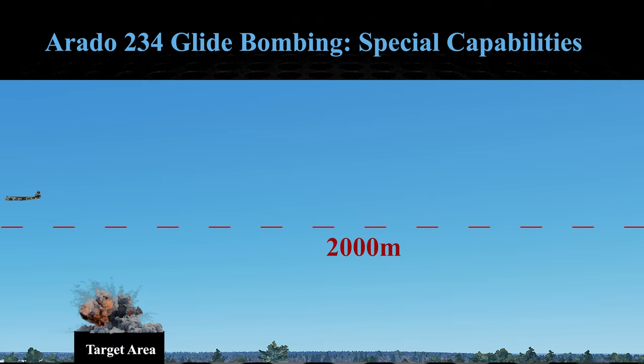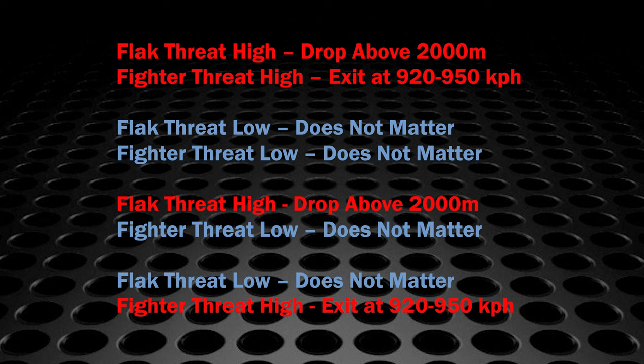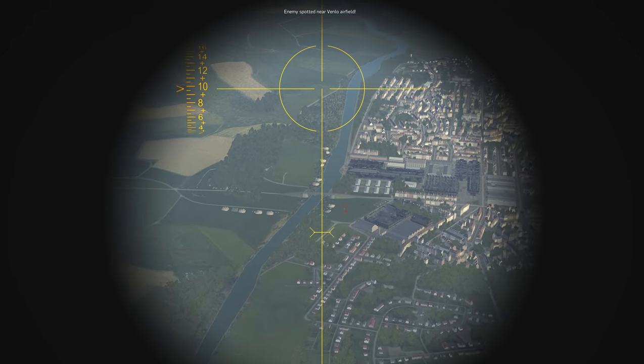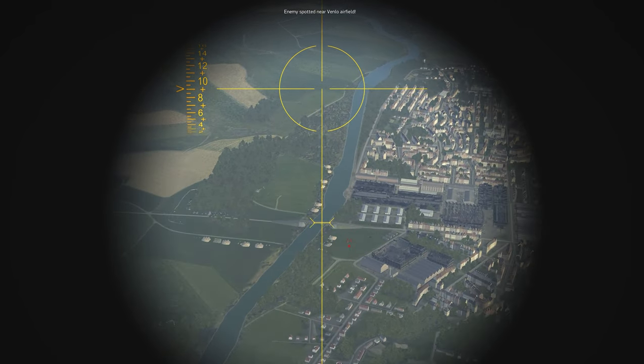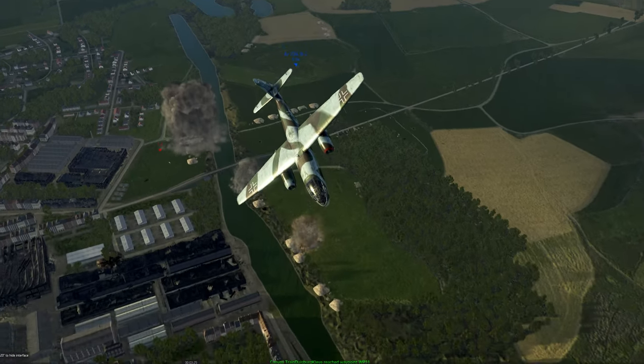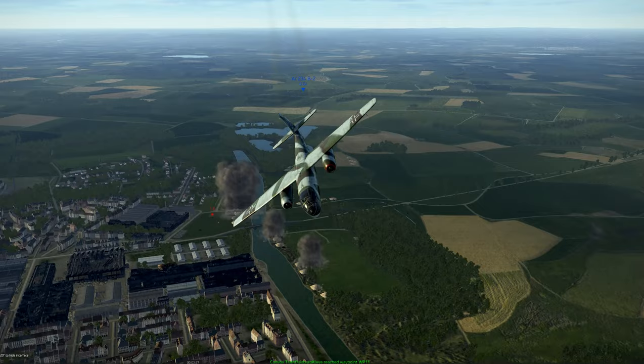Maybe conditions don't require that degree of hardcore attack run approach. Maybe the flak in that server is not much of a threat and you don't need to drop above 2,000 meters, or maybe you have evaluated the enemy fighter threat as minimal and you don't need to come screaming off the target area riding the periphery of Mach tuck. So you can drop bombs at a lower altitude when the flak threat is low, and when the enemy fighter threat is low your initial egress speed is not as important. In some of those cases you may only need to climb to 2,000 or 2,500 meters.